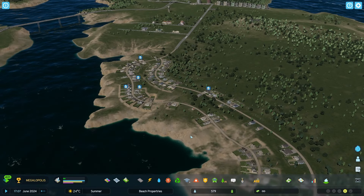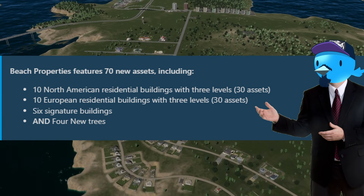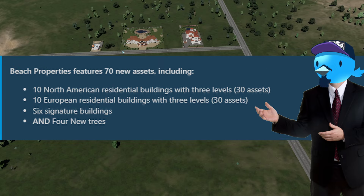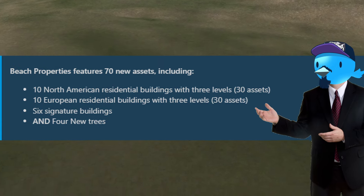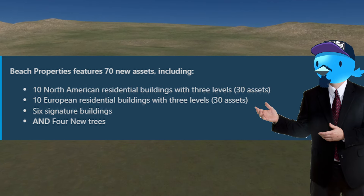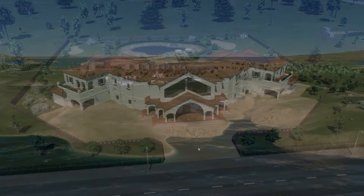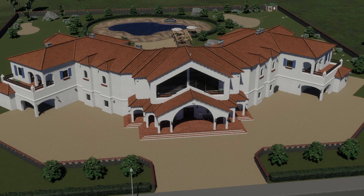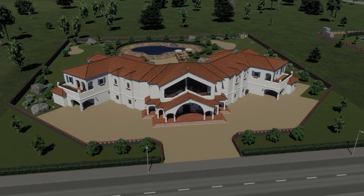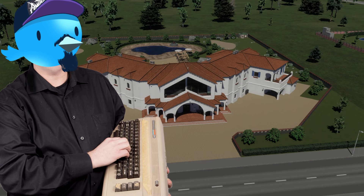So to summarize: is this worth your money? You'll have to decide for yourself. With the Beach Properties asset pack you get 60 new residential buildings — 30 per style. You get six new signature buildings you can plop down, which honestly look really good. And you get four new trees, though I can't show them fully grown since I haven't let the game run long enough for them to grow.